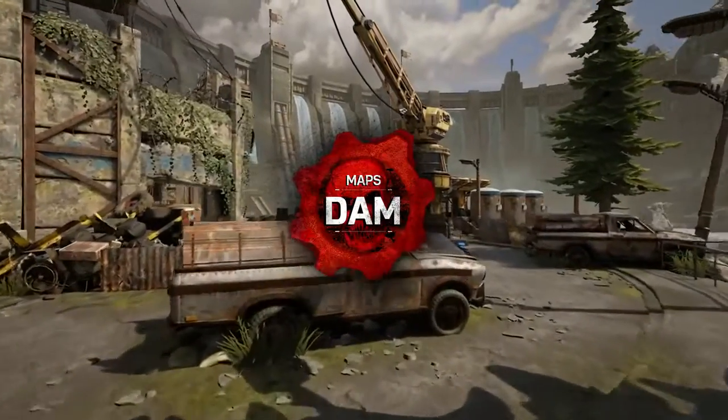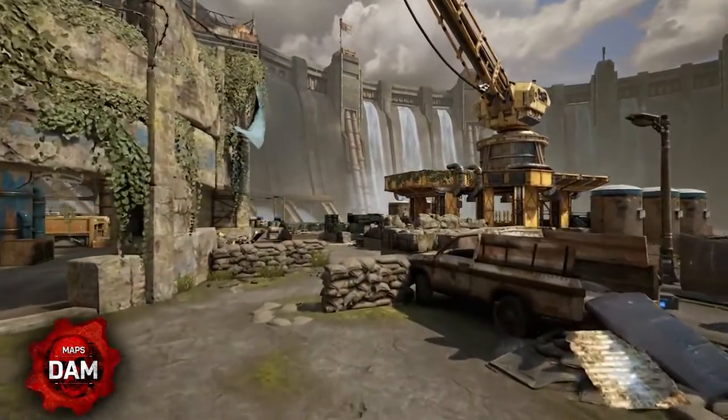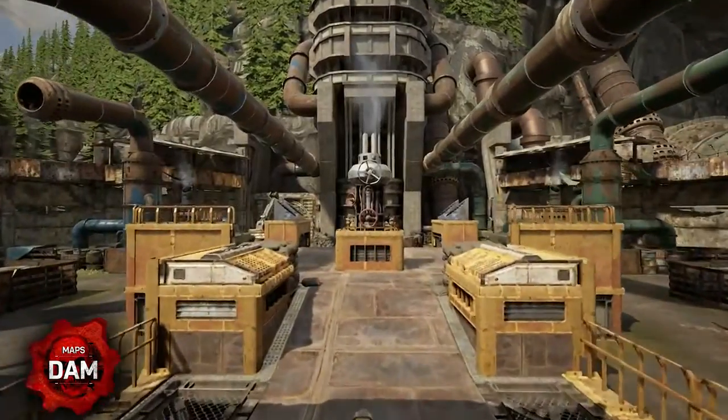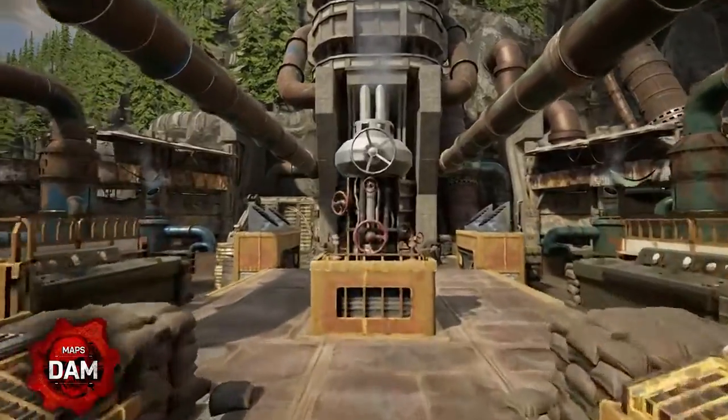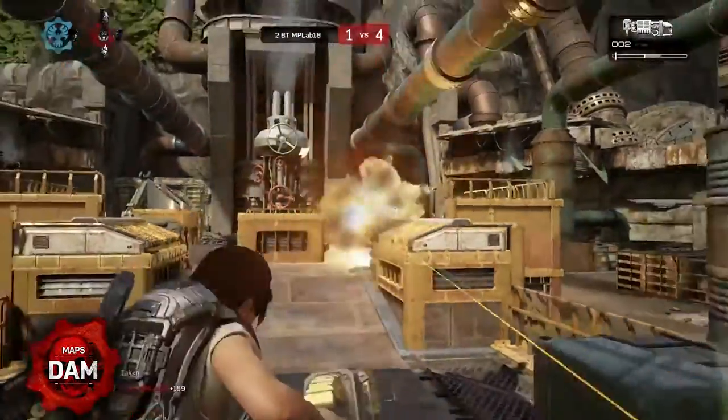Dam is aptly named for the huge dam that dominates the horizon. The combat in this map is split into two distinct areas that both have equal importance: the crane and the platform. The platform is a key part of this map. Holding this area provides you with access to the Boom Shot and Drop Shot spawns, and an elevated position that offers good defensive capabilities.